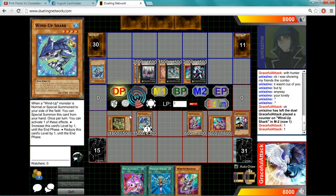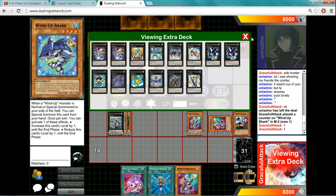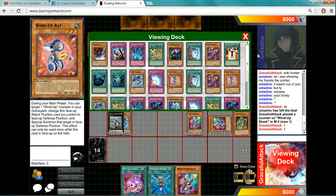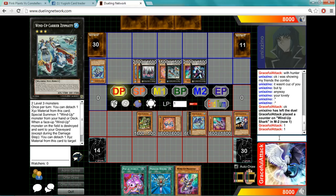And then you'll overlay the Shark and the Hunter for another Carrier. You'll use its effects, detach, get your Rat. Switch your Rat to defense mode, summon your Hunter. And there you go — second card, two.